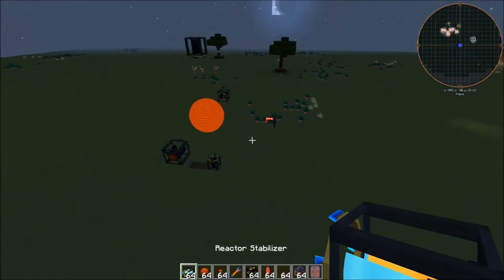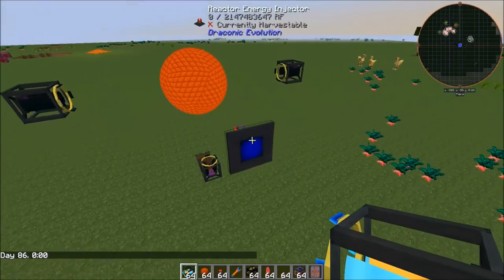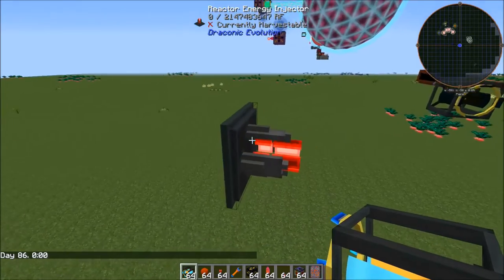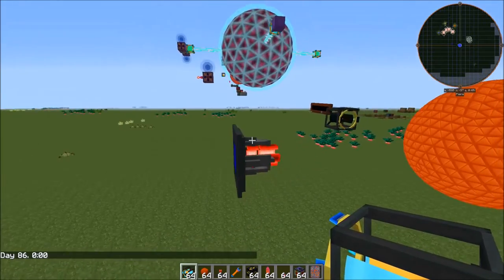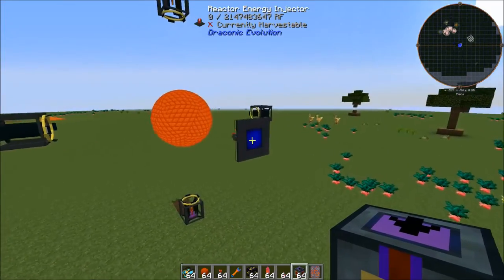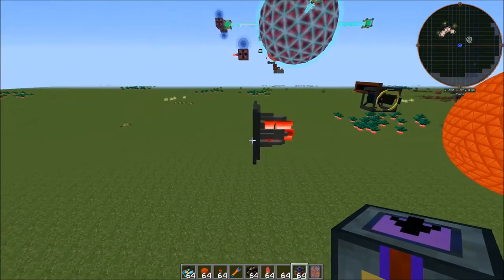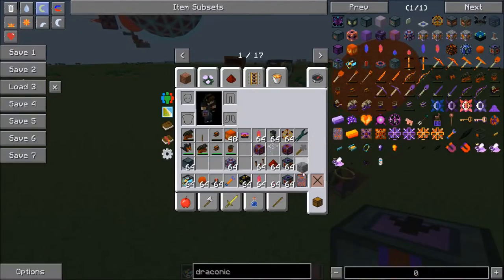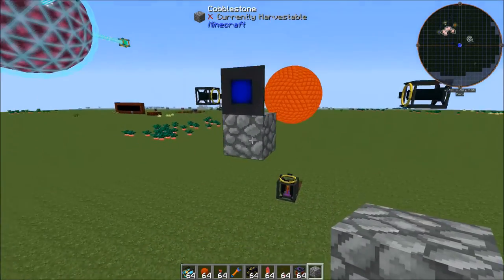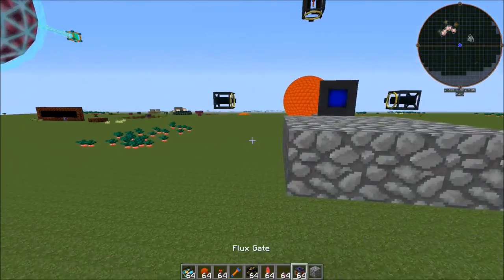When you're plugging into this energy injector you want to be careful, because this thing can absorb an infinite amount of power. You kind of want to limit how much it can intake, because if you don't, it is going to just absorb everything. Draconic Evolution adds a really nice block called the flux gate whose sole purpose is limiting the amount of power that moves through it.